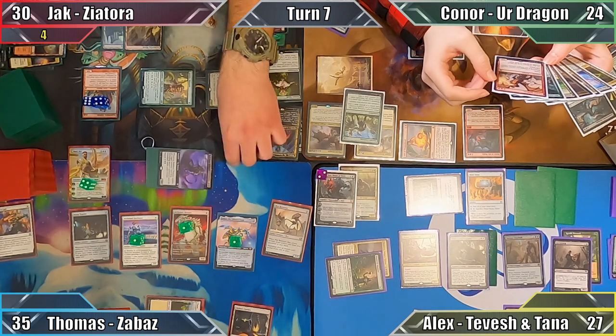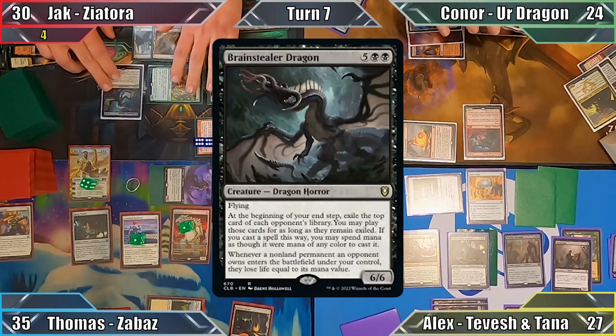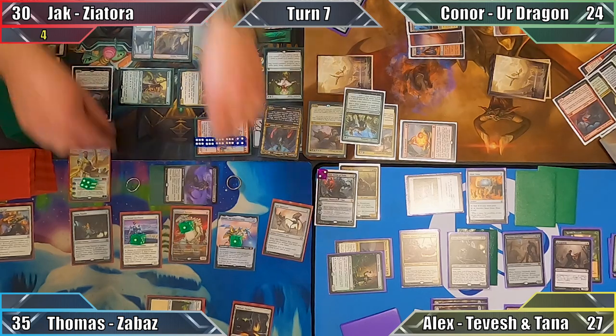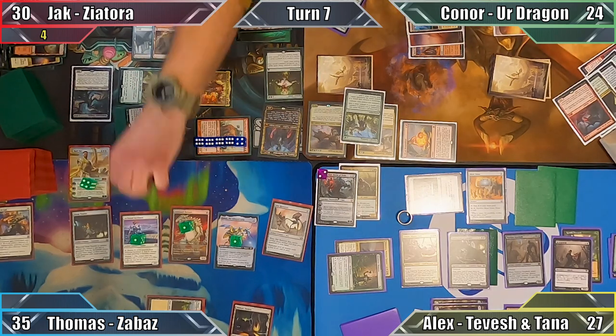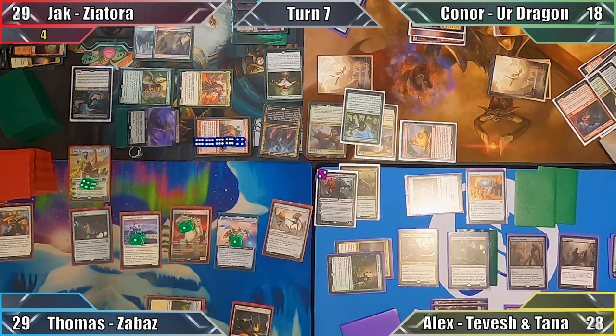Jack attacks each of us with a Debaser and Connor with his swole Giant. He puts the Brainstealer Dragon from Connor's graveyard onto the battlefield under his control with his Rakshasa's attack trigger, but gets nothing from Thomas or myself due to us having no creatures in our graveyards. Jack puts another six plus one plus one counters on his Giant, and Connor blocks the attacking Goliath with Terror of the Peaks. I block the Cat coming at me with Ignoble Hierarch, and Connor and Thomas both take six damage from unblocked Rakshasas. I drain Jack for one with Blood Artist when my Goblin dies.